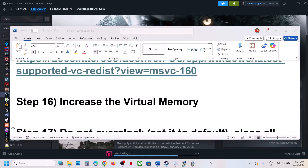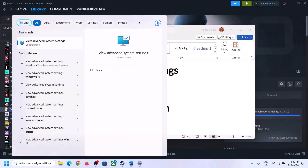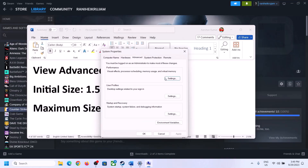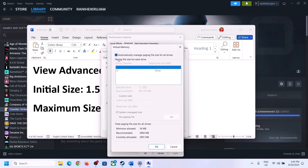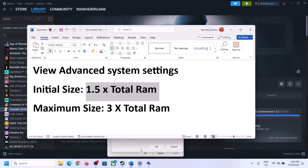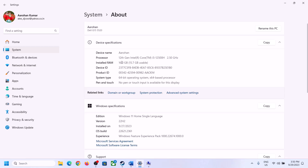The next step is to increase the virtual memory. Type 'view advanced system settings' in the Windows search box, click on it, click the first Settings button, go to the Advanced tab, click Change, and uncheck 'Automatically manage paging file size for all drives.' Select the drive where the game is installed. You can check your total RAM in Windows Settings under System > About — in this case it is 16 GB.